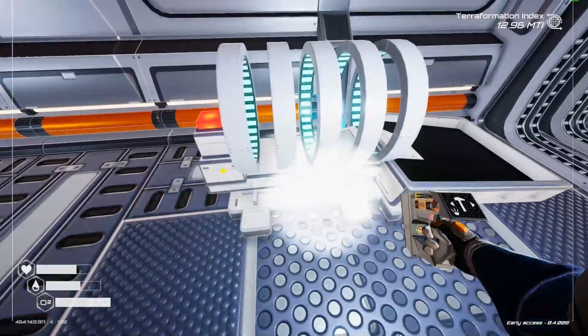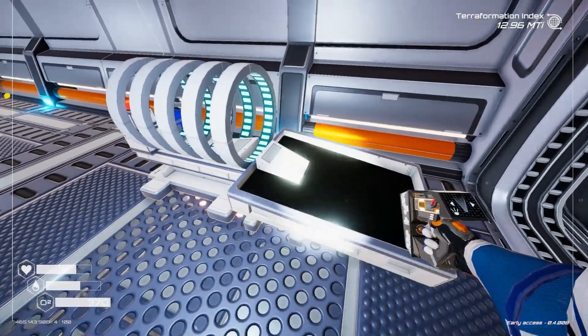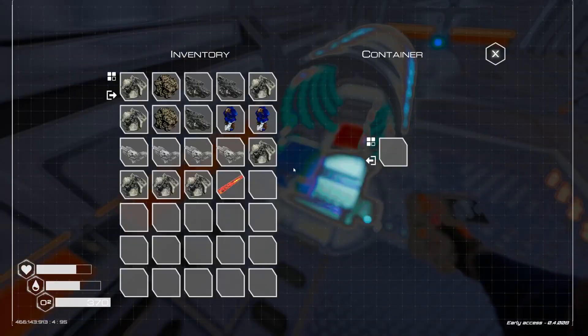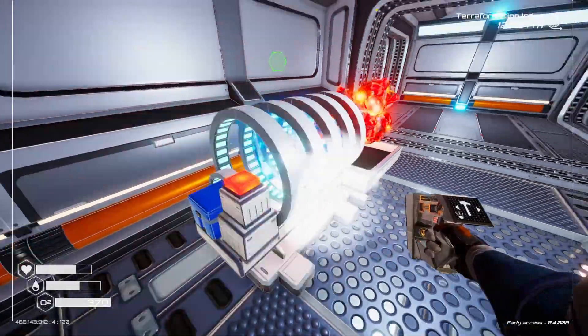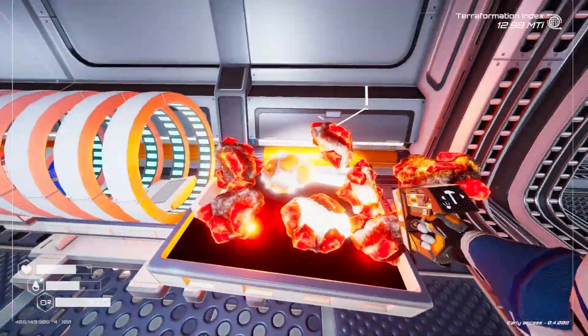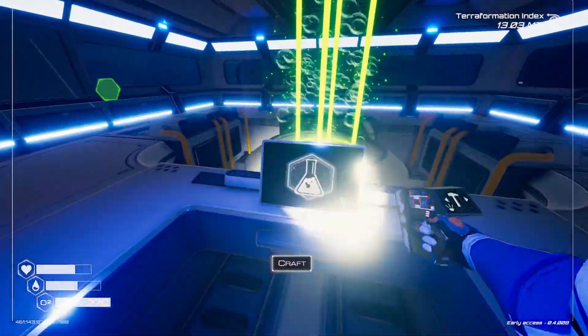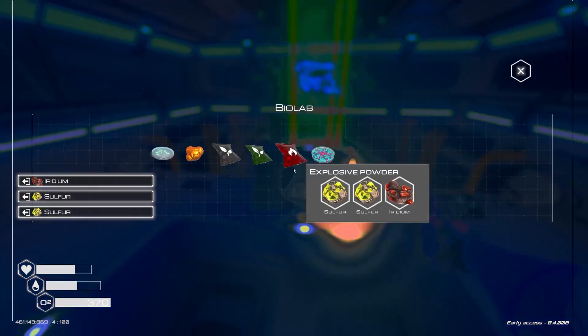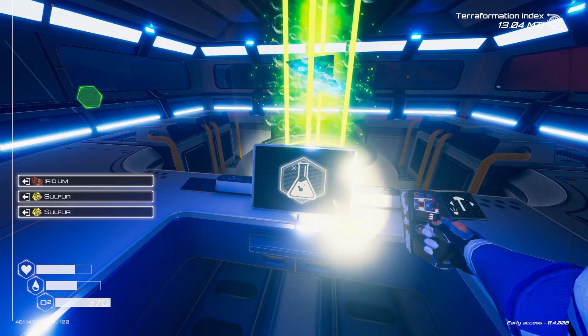Good news — I just unlocked the nuclear reactor T2. So I gotta figure out how to use this thing finally, because I need iridium. I just put it in there and hit the big button. Oh, that was freaking cool. I did that because the new nuclear reactor requires explosive powder, and I needed iridium for that. So we're finally getting into the more complex stuff.